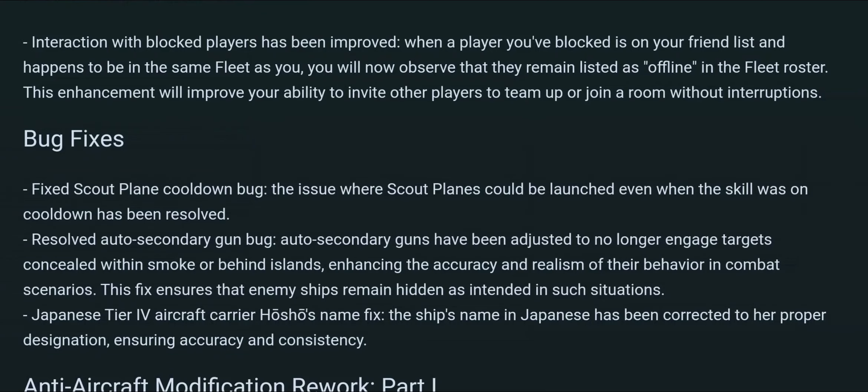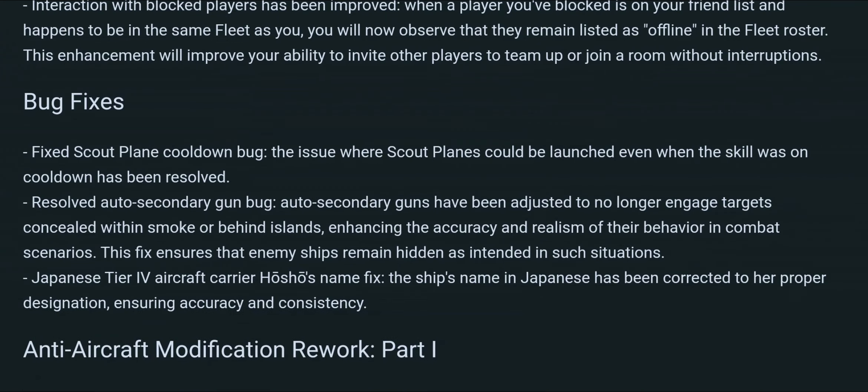An interesting bug fix: auto secondary guns would generally target things regardless of whether there was anything in between — including targets inside smoke screens. That's been fixed, which enhances both accuracy and realism. You shouldn't be able to tell someone is behind an island or in a smoke screen just because your secondaries start firing. That makes very much sense.